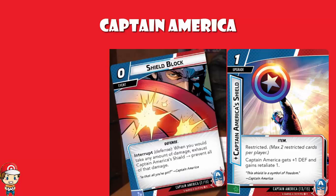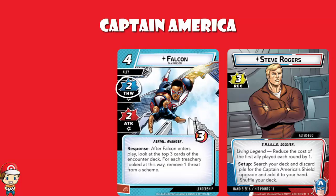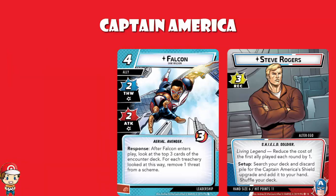We know that Steve Rogers will reduce the cost of playing your first ally, and we do have an ally in the shape of Falcon. Falcon has a Thwart of two and an Attack of two, though you take one consequential damage every time you thwart or attack. You've got three hit points. The skill here is a Response: after Falcon enters play, look at the top three cards of the encounter deck, and for each treachery found this way, remove one threat from a scheme — really nice for keeping the enemy further from completing their scheme.